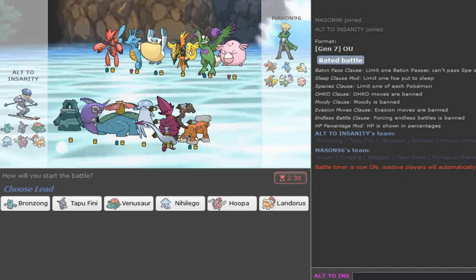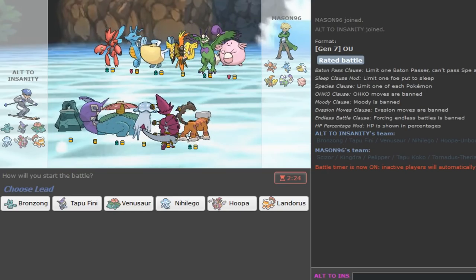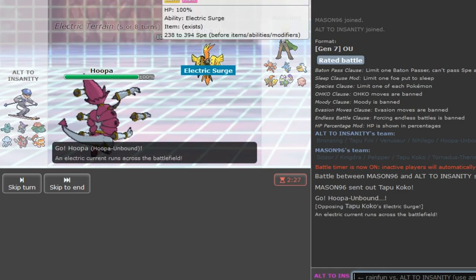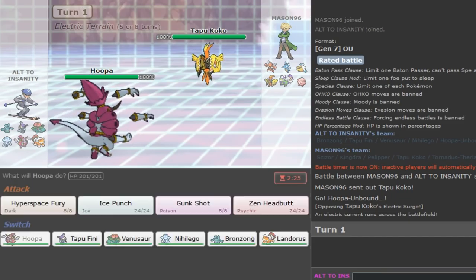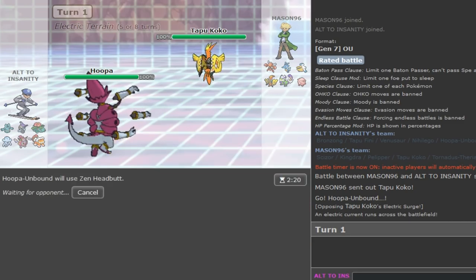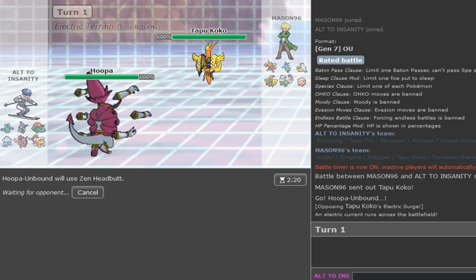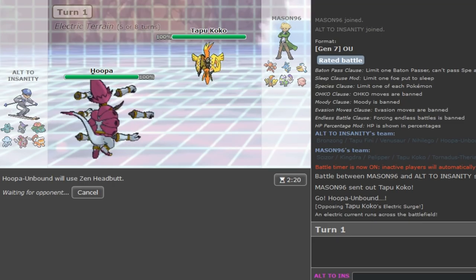I'm going to have to be careful that I don't go on tilt. I have Pelipper again - I'll just lead with Hoopa again and stay in this time. He's using Zen Headbutt but if he has U-turn and goes Scizor I don't want to take that hit. The Scizor is not Mega so it will take a lot. This match I have to keep my Tapu Fini healthy for Kingdra - that was the mistake I made last match.